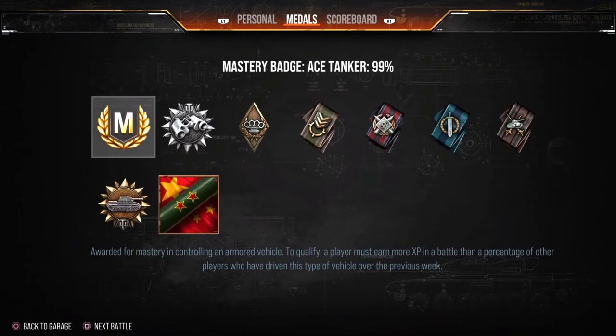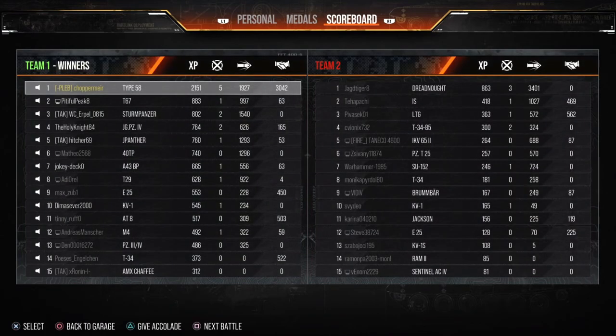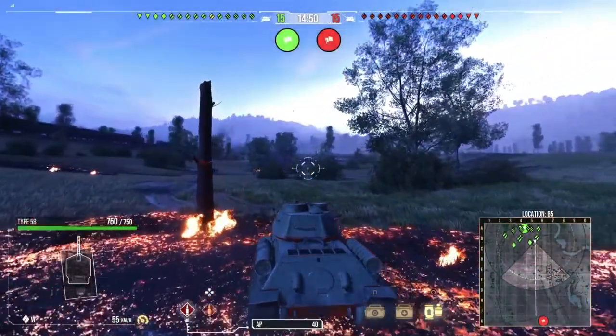There you go — Ace Tanker. We also got the Patrol Duty medal as well and it put me up to 92%. Not a bad game — 2,151 base XP. Pretty smart for, like I say, a pretty poor Tier 6 medium.